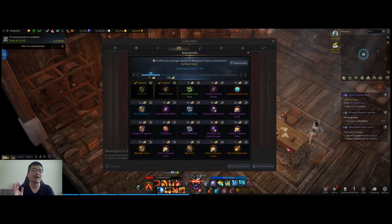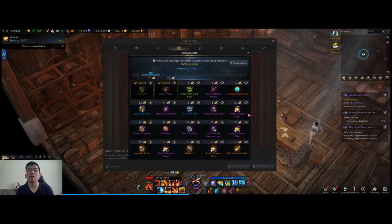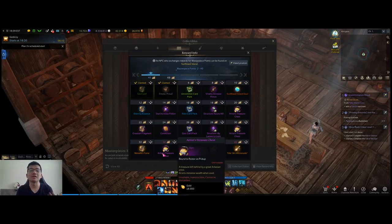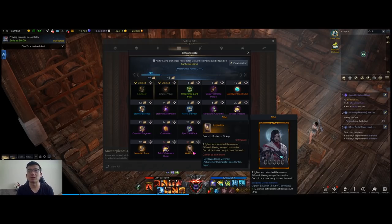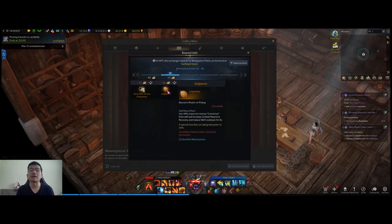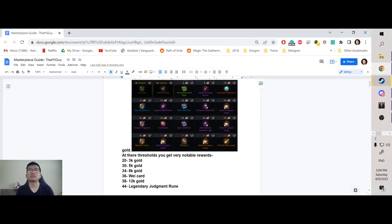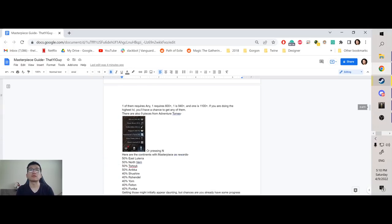Hello YouTube, this is that Yeet Guy. Today I have for you a guide on the masterpiece collection system in Lost Ark. Masterpieces are a collectible that you can go around and get from different sources, and once you collect them all you can start cashing them out for things like 3k gold, 5k gold, 8k gold, and 13k gold, along with very good rewards like the Waycard and the legendary Judgment Room. Along with this video I'm going to have a text document where I go over the stuff and you can use it to reference different things.